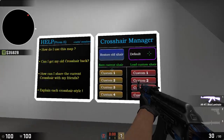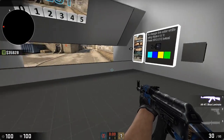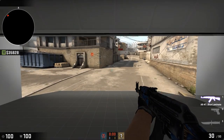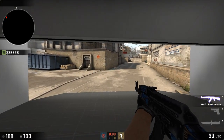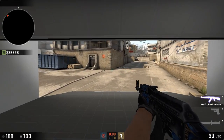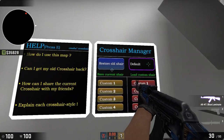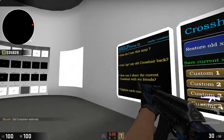This is the easiest way I think to make a crosshair if you don't want to learn how to use all the console commands. This is a map you can get from the Steam Workshop — it's basically a custom crosshair creator. If you want to store your old crosshair when you started, you just click this button right here.